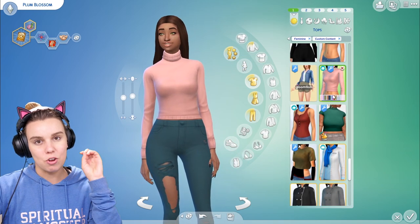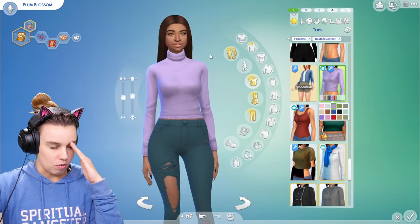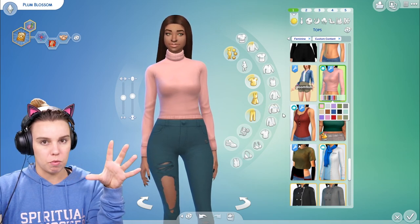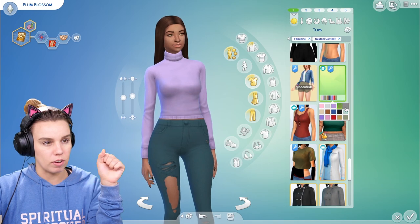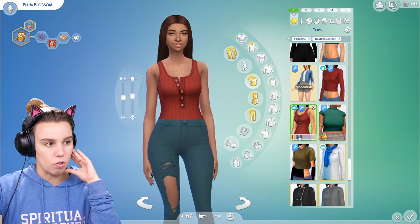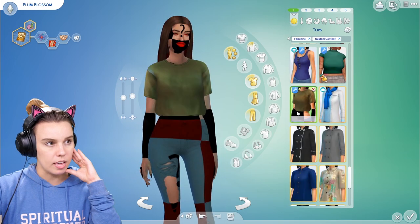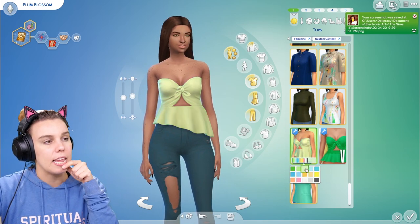Grim Cookies released a university revamp — so if you have Discover University, he changed some of the items that weren't particularly well fitted. For instance, this was quite a frumpy turtleneck jumper and now it's a much more nicely fitted item, which I find more user-friendly. This was a dress that has turned into a tucked-in bodysuit or top, which is quite nice.